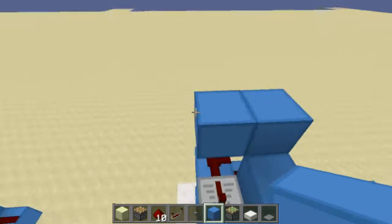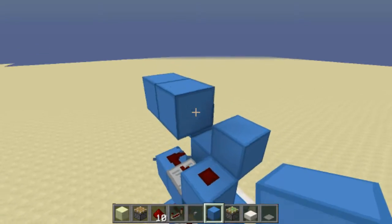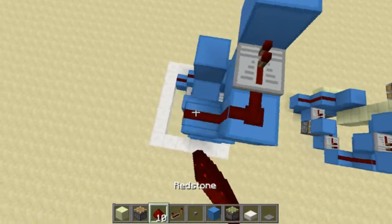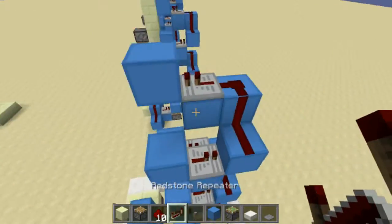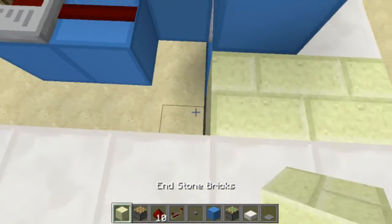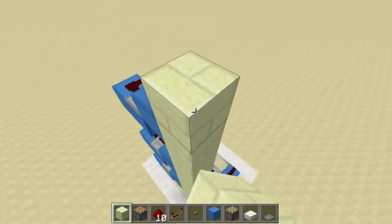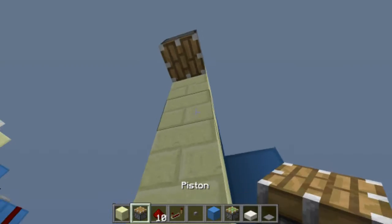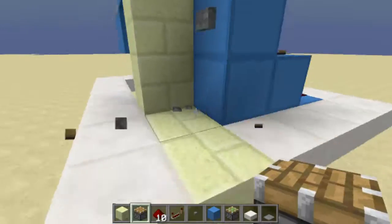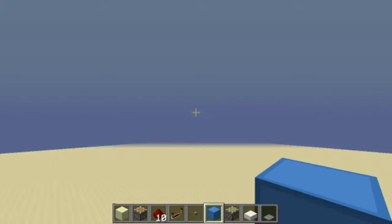It's basically infinitely stackable like this. Go up like this - block up and a block up. Repeater, redstone, redstone, repeater, and redstone. We are done. Only thing you need to do is throw in a pillar like this, throw in the pistons like this. Then we can just walk in, press the button, and we are on top - really quickly.